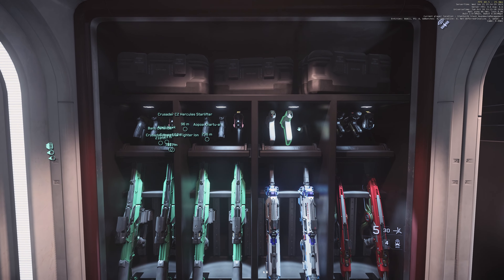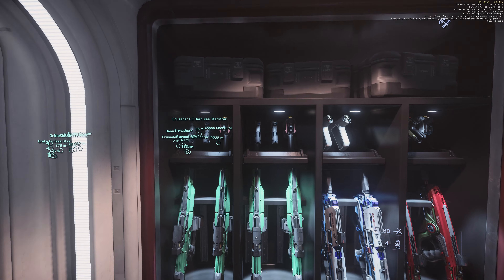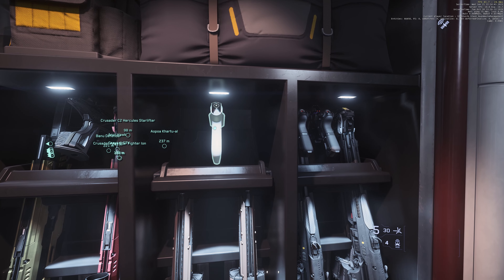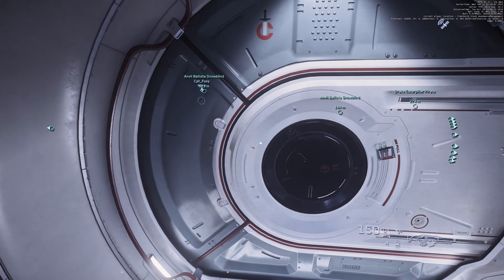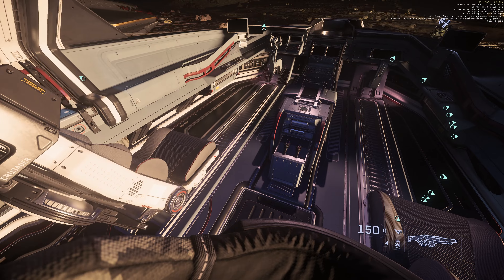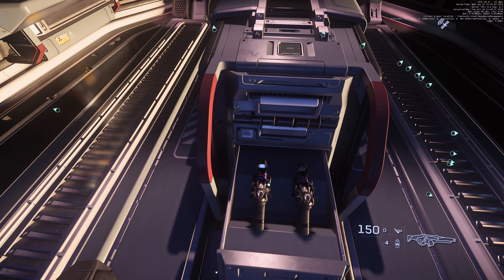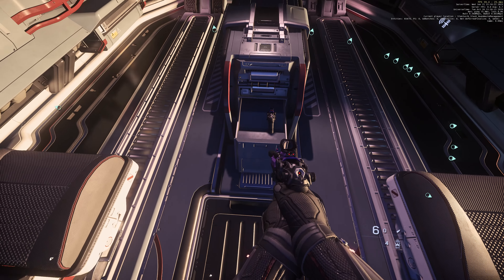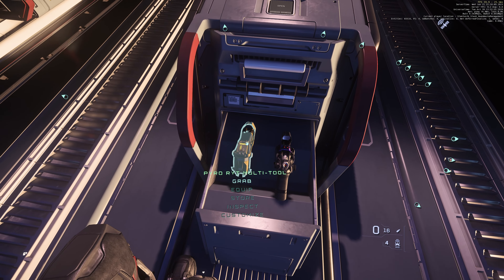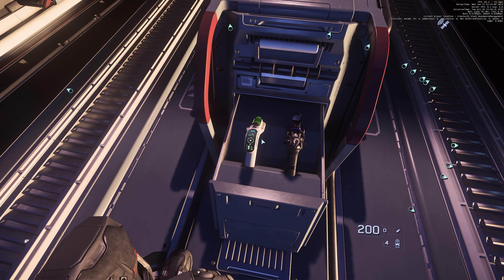I forgot to mention there is 1 slot on top that is not functional. Basically you only have 11 functional slots. However, for the C2, M2, and A2, there is a secret compartment by the bridge near the pilot seat. You just click to open it, and you can put pistols, a knife, a multi-tool, and a med gun. In case someone boards your ship and you don't have weapons, you can grab this pistol and defend yourself.